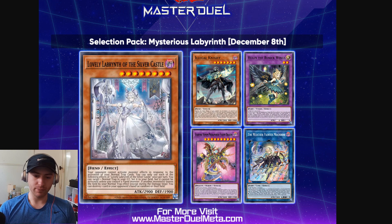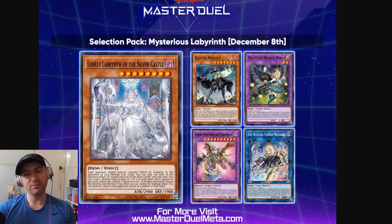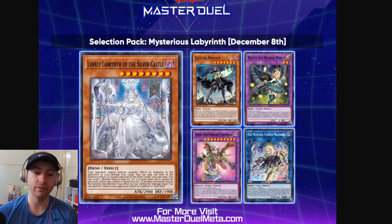The first update we're looking at is Selection Pack Master Labyrinth, coming into the game on December 8th. The face cards of this pack are Labyrinth of the Silver Castle, a very big impact for Labyrinth, so Master Duel is getting the Labyrinth support actually playable. Then we're going to be getting Illegal Knight, which is an update to the Adventure Engine, but with the Adventure Engine nerfed — cards are limited, making them less consistent — this probably won't have much of an impact. Kind of similar to the TCG, where this card had little to no impact.